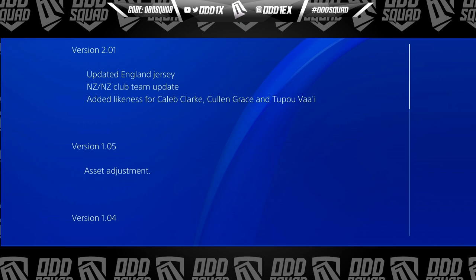Welcome back to another video on the channel. We are back with some Rugby Challenge 4 and we've got another update. This is version 2.01, which from what I understand is pretty much a small cosmetic and roster update — rosters for the international teams, the licensed teams only obviously.